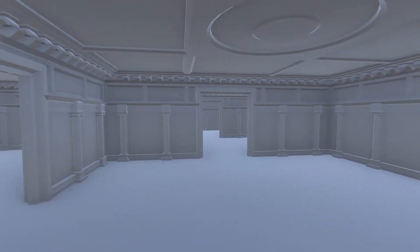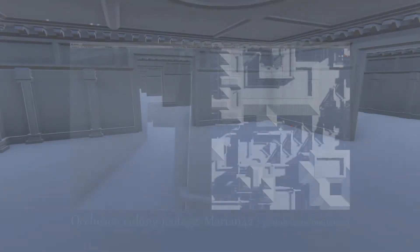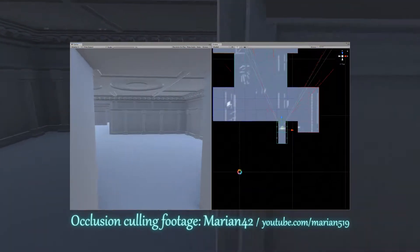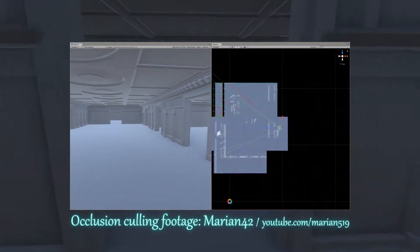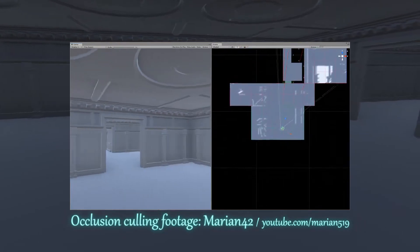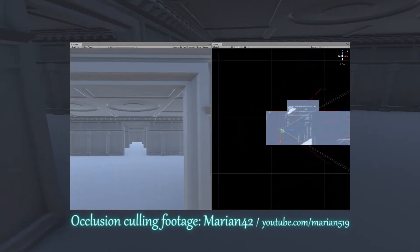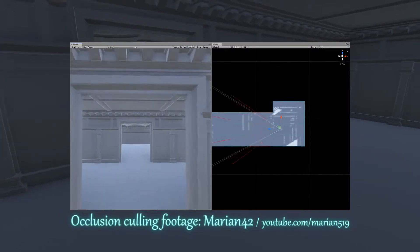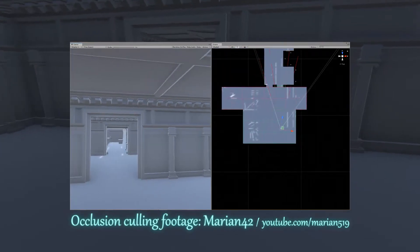With interiors we also have occlusion culling, which is very important — it makes it possible to save some resources. Obviously you can generate all the area around you and display it regardless of which direction you're actually looking, but since you now have a lot of interiors which you can't really see when you're located outside of them, especially on top of them, or looking in the other direction, you can simply stop rendering them and save a lot of resources by doing that.